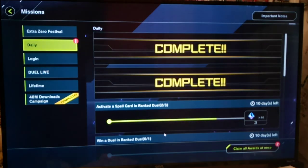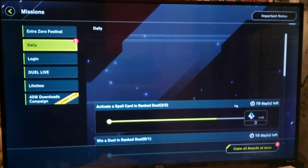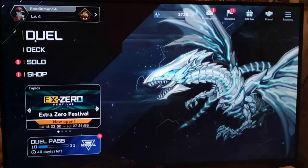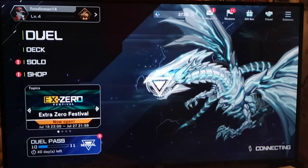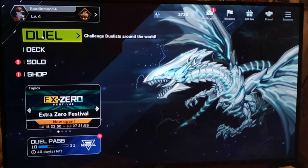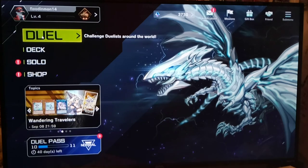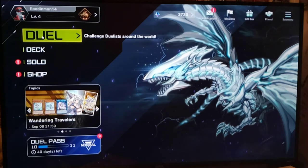All right let's do it. All we need to do is activate one spell card today and we are good to go on the daily awards. I forgot to do this offline — 40. I forgot to do that. I'll do that in between episodes.